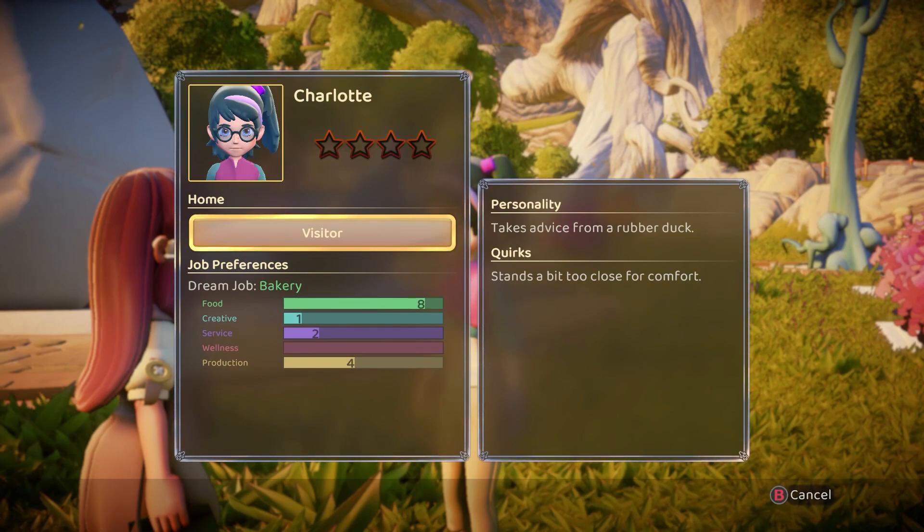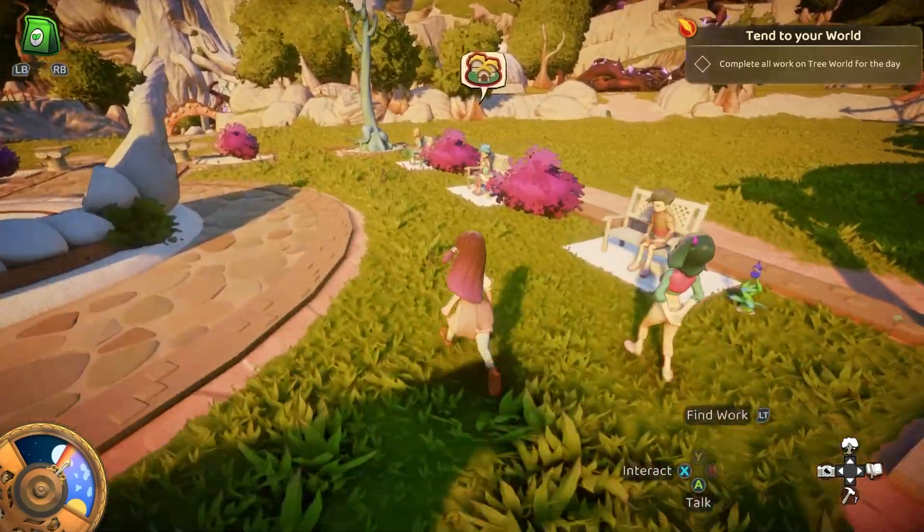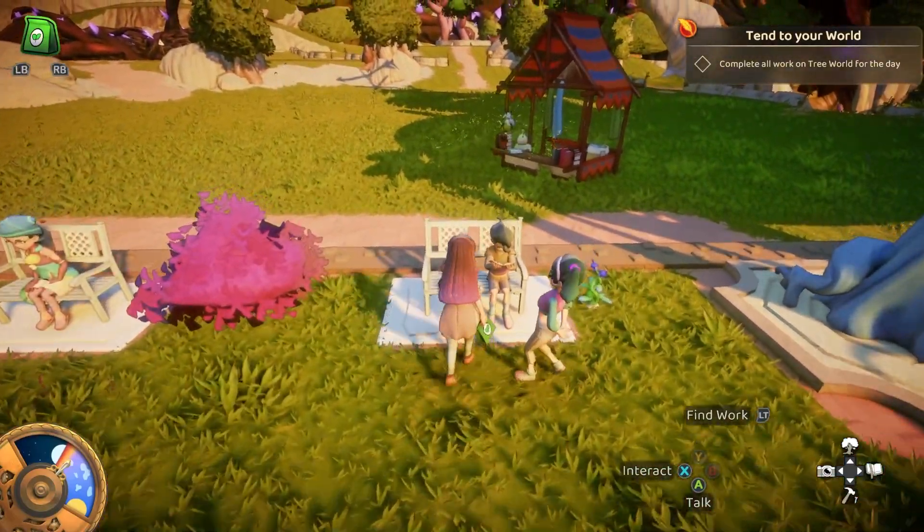Her dream job is to be in the bakery, but I don't think we can invite her. Food, creative, service, wellness, and production. Takes advice from a rubber duck. Her quirk: stands a bit too close for comfort. She's not recruitable — some of these people are visitors.